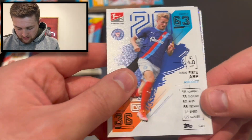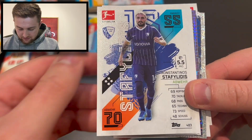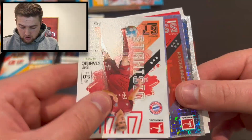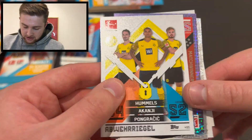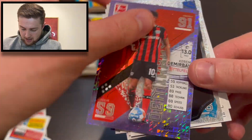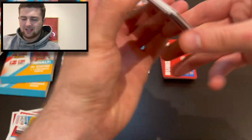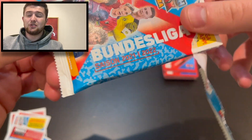So we've got another season superstar at the back here - Gianfite Arp. E-sports player for Paderborn. We've got Staffelides of Bochum, Griesbeck again, Luka Nets of Borussia Mönchengladbach, Schaub of Cologne, Joseph Stanisic of Bayern Munich, Hummels Akanji Pongrasic defensive trio for Borussia Dortmund, Spielmaker Levin Ostenale for Union Berlin, match winner Kerem Demirbay of Bayer Leverkusen, the Hannover 96 badge, and Mooling Holstein Kiel season superstar - not sure if that's a need. It'd be nice to get near to completing this collection. Code card there.